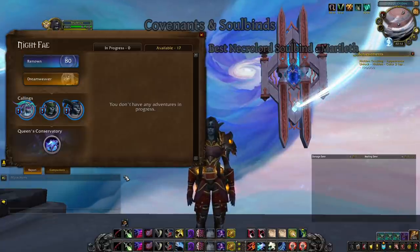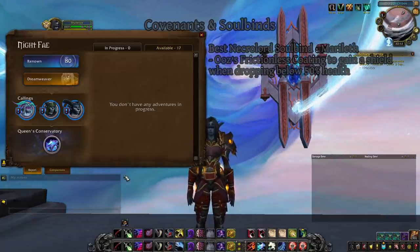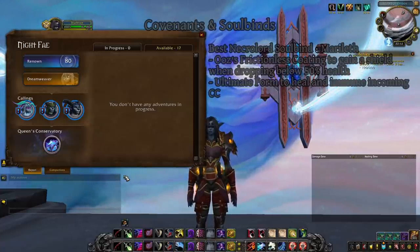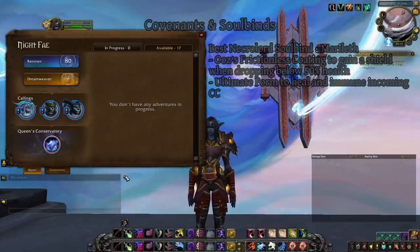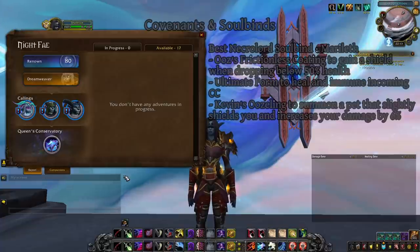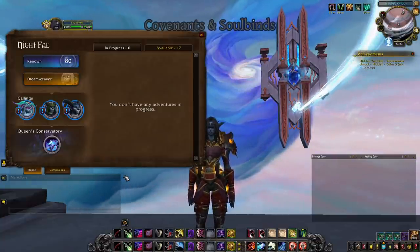The best Necrolord Soulbind is Marileth. Key passives: Frictionless Coating shields you for 7.5% of max health in PvP whenever you drop below 50% health (once every 30 seconds); Ultimate Form — while channeling Fleshcraft and for 4 seconds after, you heal for 2% max health per second and are immune to all CC, great for delaying or immuning a predicted go; and Kevin's Oozeling — each Serrated Bone Spike use summons Kevin, granting a small shield and a 6% damage increase against that target, greatly boosting both sustained and burst damage. Kyrian and Venthyr are notably weaker than Nightfae and Necrolord.